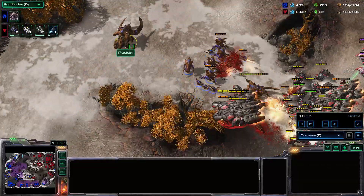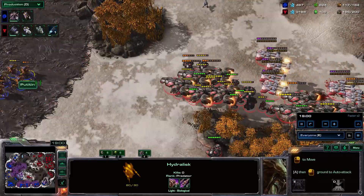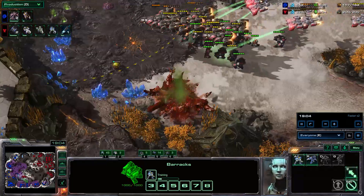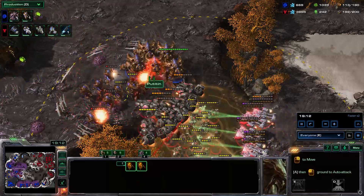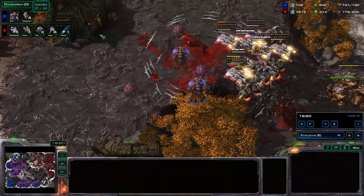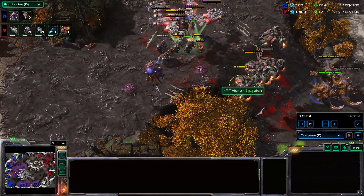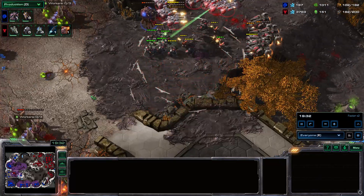We have a small engagement here but nothing really happens. This is just too much now — the upgrades are a bit of a problem. It's 3-3 Bio against 2-2 Hydras. I just stand my ground in the Lib zones; there's nothing he can do because that's where he has to respect me.